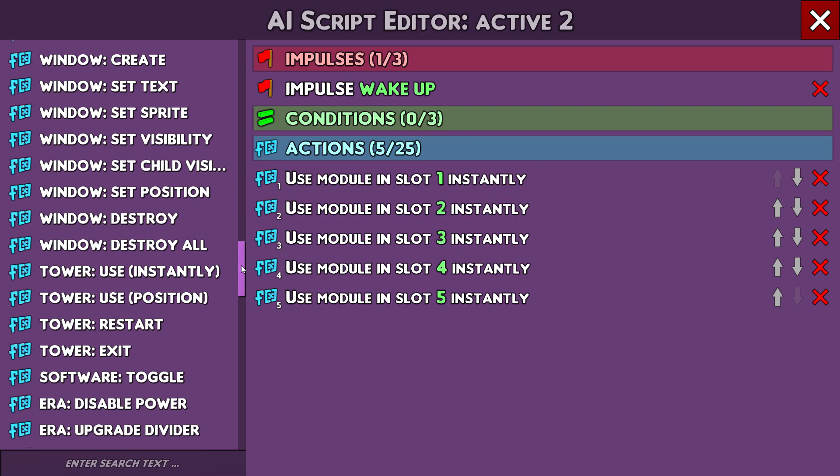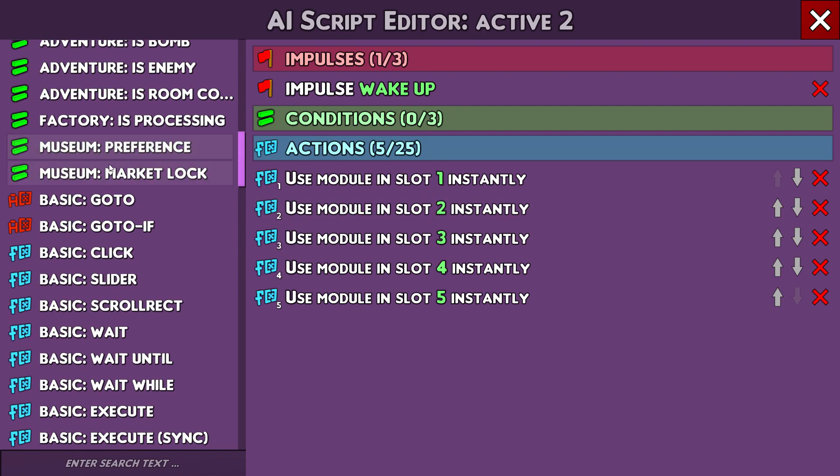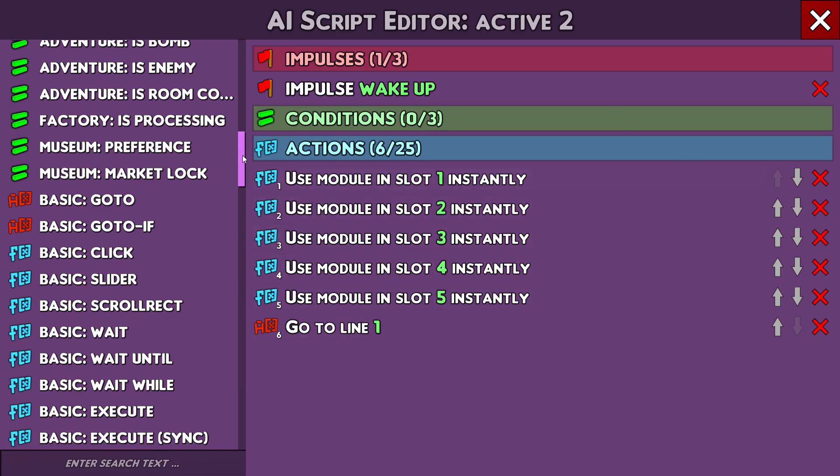I want it to loop, so you go with Go To — let's also look at If so you can add a condition, but let's not go there. You go to line one at the end. Line one is here, the number is here. This is going to go: use slot one through five, then go to line one, and loop like that.